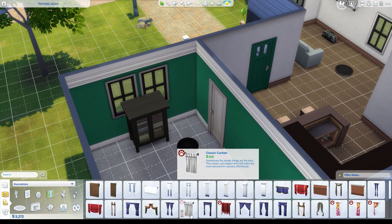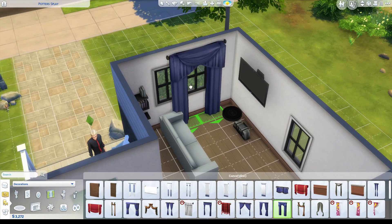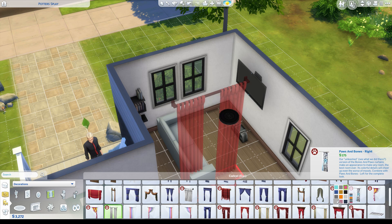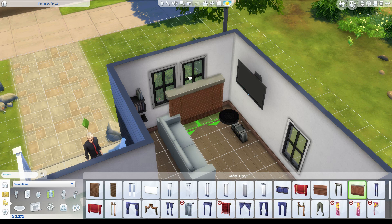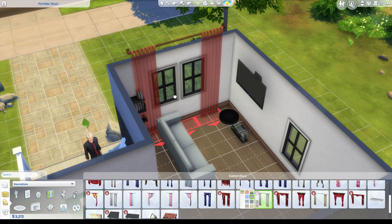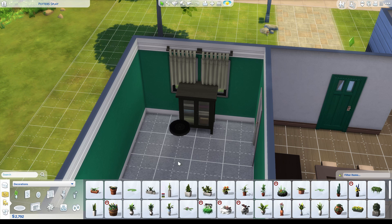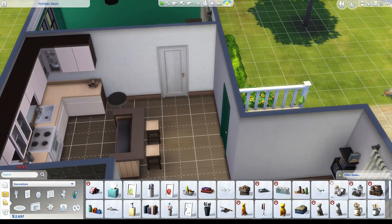I came back to the bedroom and decided to put in a little dresser full of clothes - it's an option to change clothes if he wants to, and you can also do it in front of a mirror. Curtains I always struggle with big time because I personally don't like really any of the curtains - I usually can't find one that fits my style. I've seen a lot of people use curtains in a really good way, but I almost feel like I need to tailor the room to the curtain. I ended up going with a basic one from the Pets expansion - a very simple small curtain that I actually really like and it kind of matches everything.